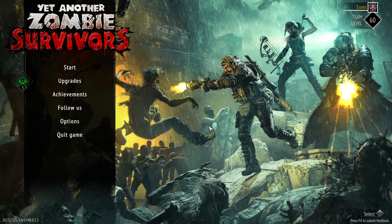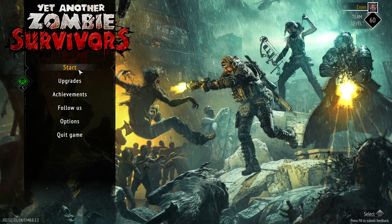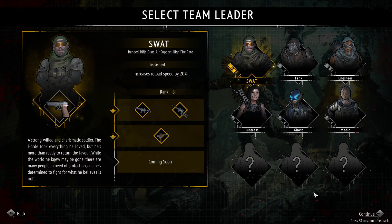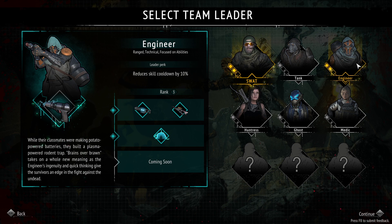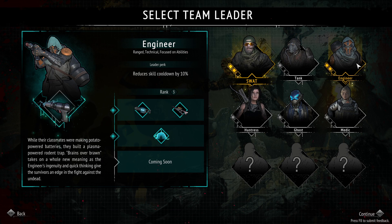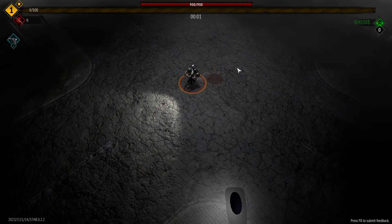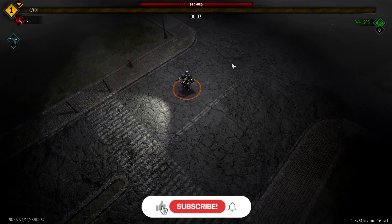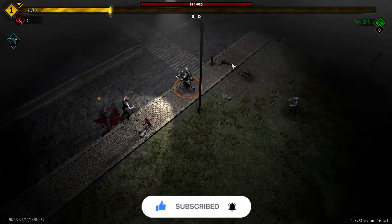What is up everybody, X is here and welcome back to yet another Zombie Survivors. Today we're going to be trying something that's been going around — after 12 to 13 minutes you just AFK in the middle of the map and see if you can survive. We start off with the engineer on regular default Isolated City, and the only companion we're taking is the medic because she has insane healing.